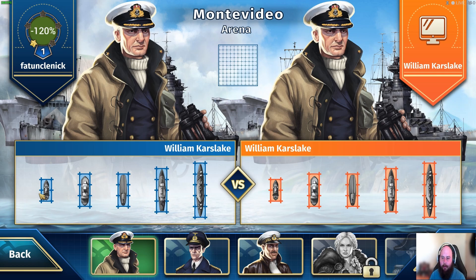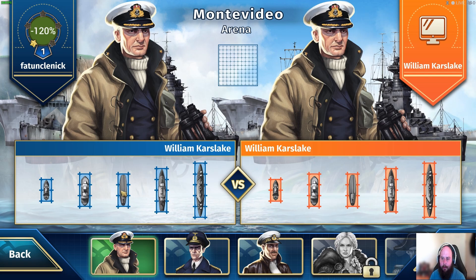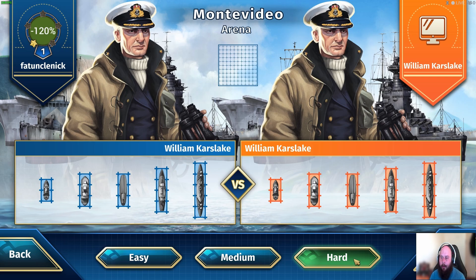For my ships, you have a tiny ship, some medium ships, a large medium ship, and the largest ship. In the board game I think that's an aircraft carrier — on this one it looks like a large battle destroyer or something. You've got a submarine, a medium, and a baby ship. Let's try hard difficulty. Let's try to beat the game and get this trophy. Let's hit play.